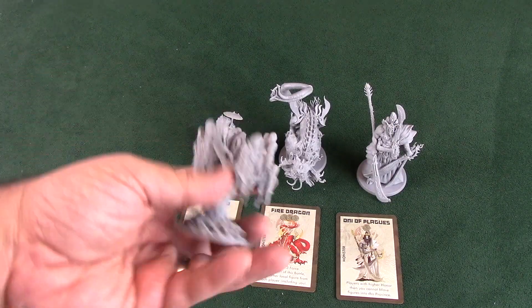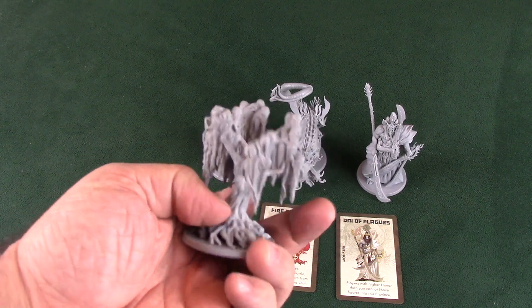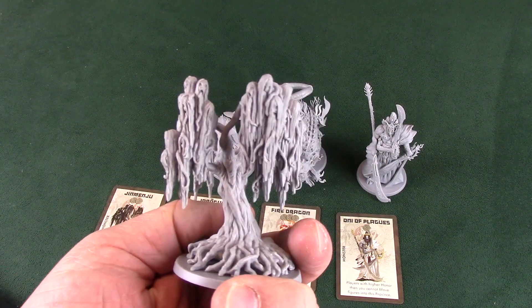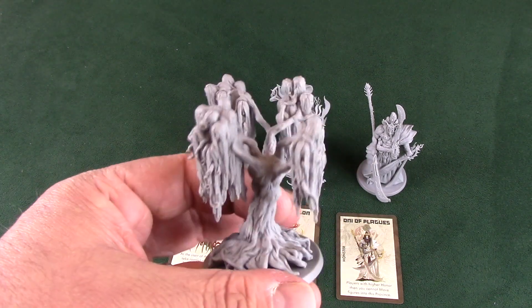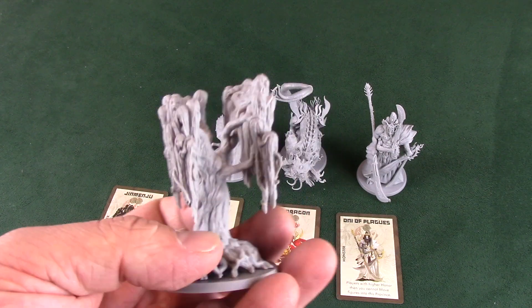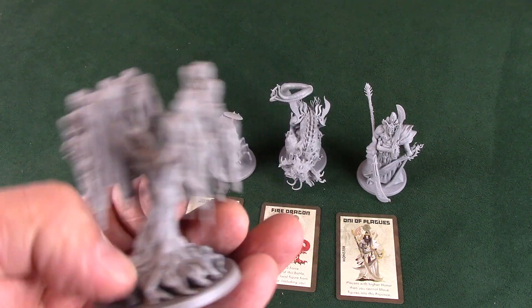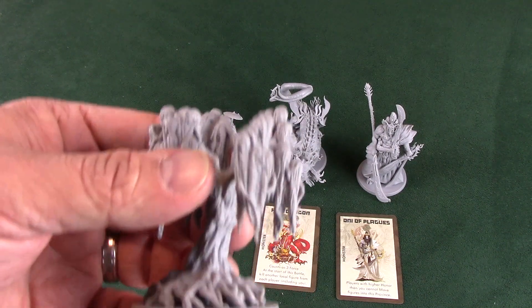Number one, you've got this crazy living tree — Jin Minju I think it's called — and it just looks like a psychotic version of Groot. Look at all the crazy heads in the tree. You really wouldn't want to come upon this somewhere out in the wilderness. Look how beautiful the sculpt is though. Wow.